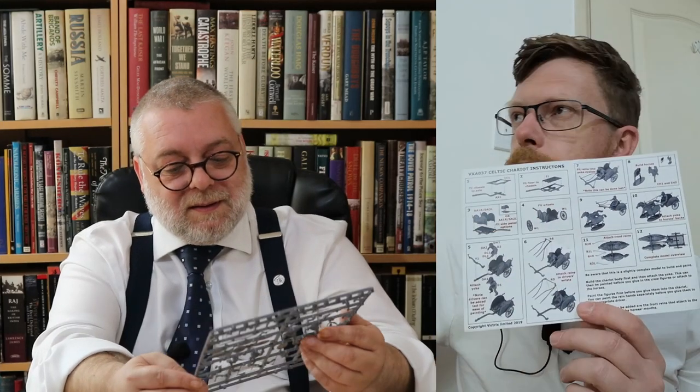If you've not made a Vitrix kit before, not everything goes with everything. And so if you show them the back of the header, normally you get a list of things — like A2 equals B3, what have you. You do get at least some parts listed on here, but not much about those armoured guys. It's just the chariots and the riders. I'm sure there will be some information on the internet that will give you that.